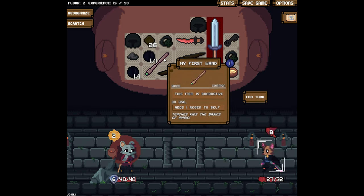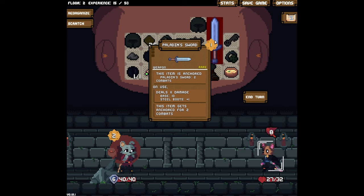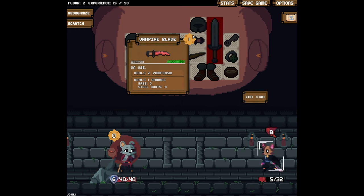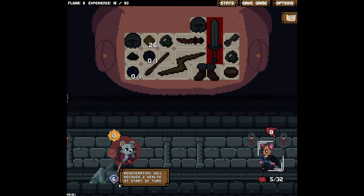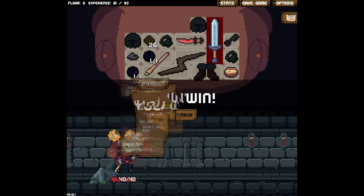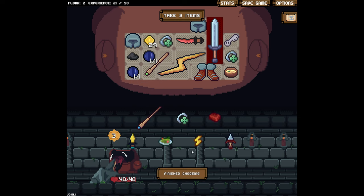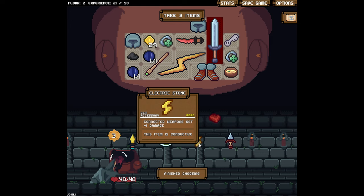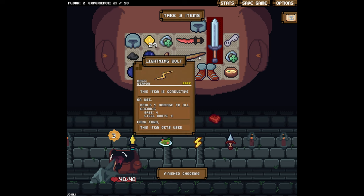Just one hit — let's see. I don't think we can kill this guy — 11 damage, no. We'll chunk him a bit and next turn use the vampire blade. Maybe use the wand because he's gonna hit us for eight — hopefully the regen happens. We won! Lightning bolt — that is a very cool item. Golden shiv can be used one time each turn, on kill non-summon creates two gold. Electric stone connects to weapons and gets plus one damage — this item is conductive.